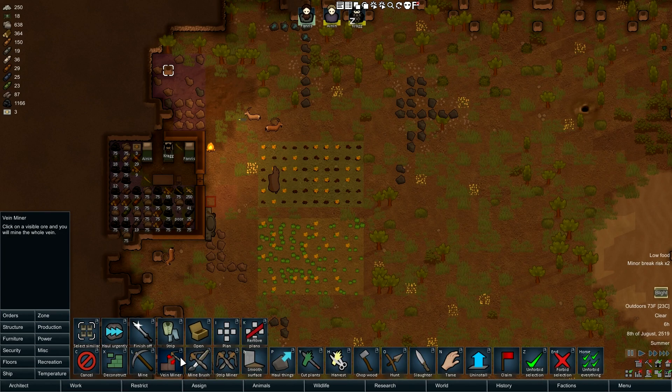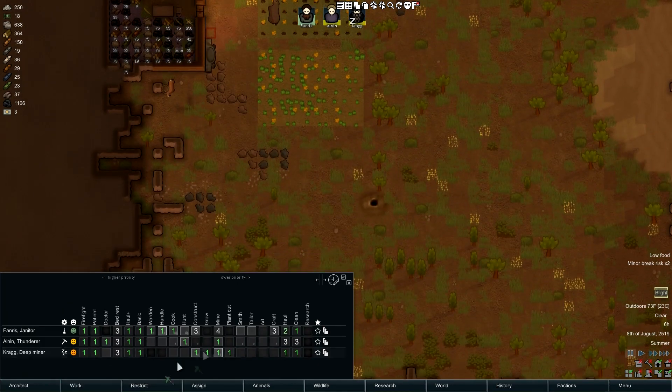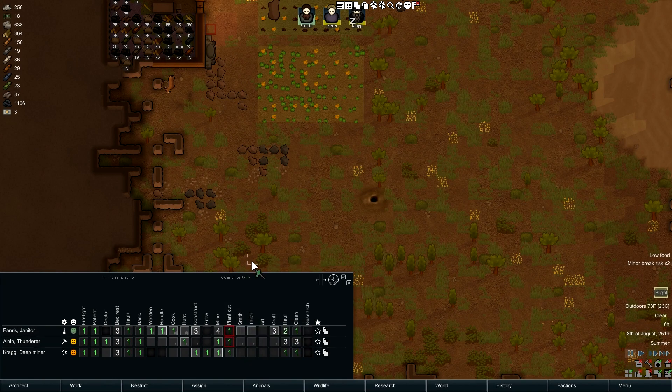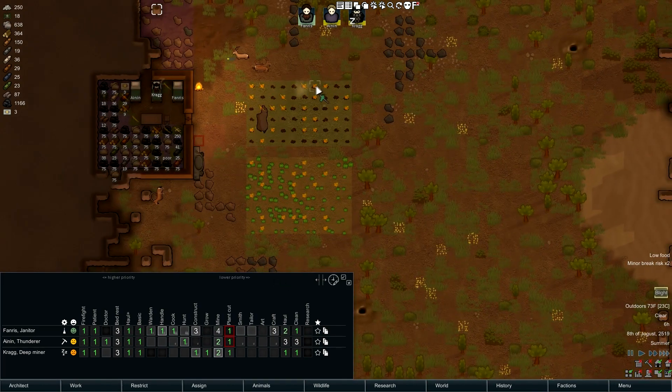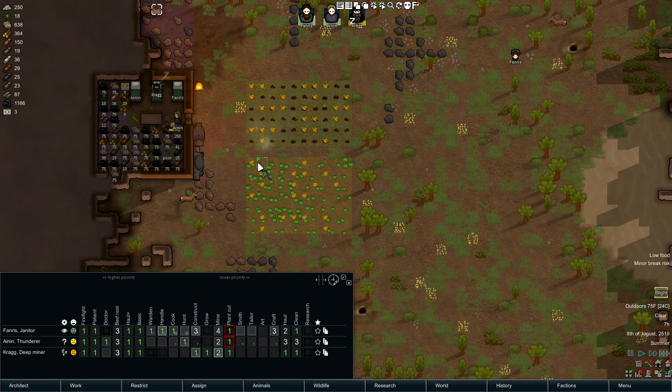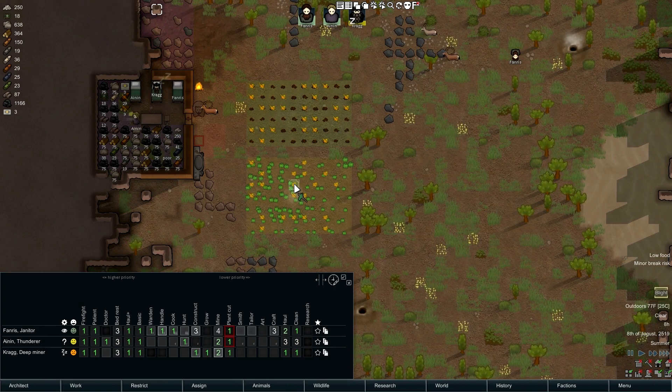Oh no! Let's get it done. Hopefully we have a plant cutter here - I'll set everybody to plant cut at priority one. Turn the mining down momentarily until our blight all gets removed. We've got people laying in the dirt looking at the sunshine and clouds going by - they should be cutting these damn plants out. I can see it spreading as I watch.